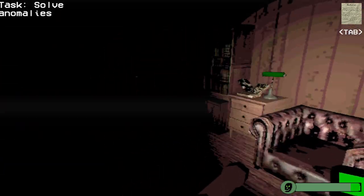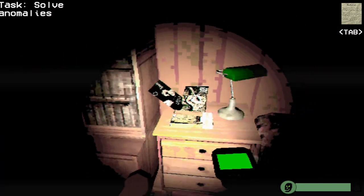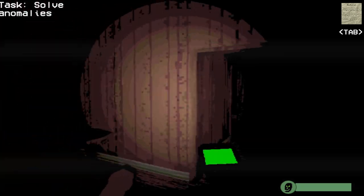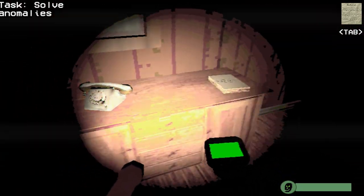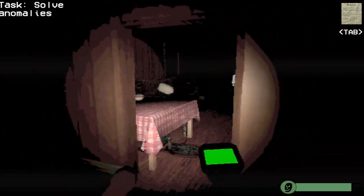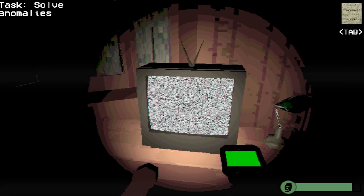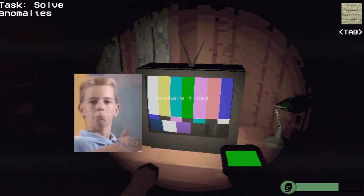Okay, so there's one in the dining room, the living room, and the master bedroom. This is the living room, right? But nothing's moving. And this is the kitchen. Where's the dining room — this room? That's a piano. I came in this room... this wasn't on before. Anomaly fixed!